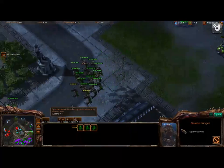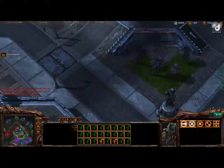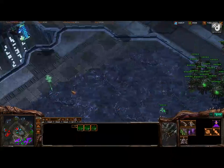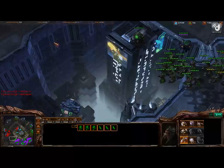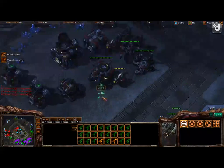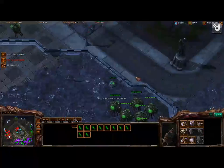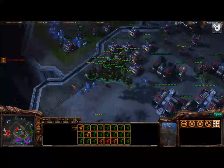Go ahead and start your Infestor Pit so you can start teching to Hive as well. You're at 64 drones but right now you're only mining off two bases so it's okay. You're going to need about ten more in like 30 seconds. When do I stop making Mutalisks — when you're maxed pretty much. You have three Queens in your main as well. Tech labs on Factories are always the key things to take out — kill the tech labs after you're done.